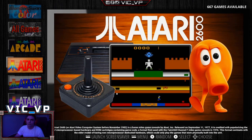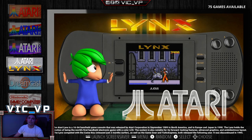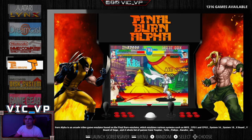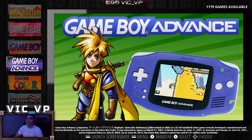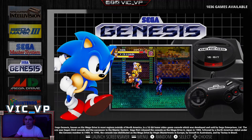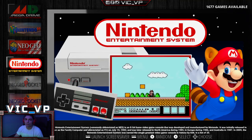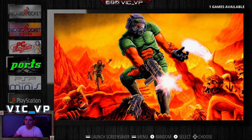You've got Arcade, Atari 2600, Atari 5200 — you can see the game count for each system at the top right as we scroll down. Final Burn Alpha is another version of MAME, the arcade emulator. You've also got Family Computer, Game Gear, so handhelds are included. We have Game Boy, Game Boy Advance, Game Boy Color, and then Sega systems. Going down: N64 with 303 games, Neo Geo, NES, PC Engine, a couple of ports.